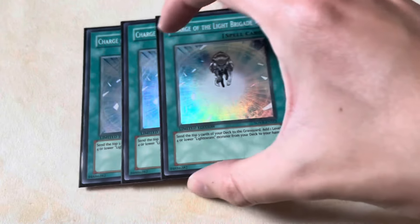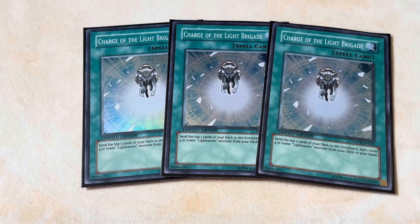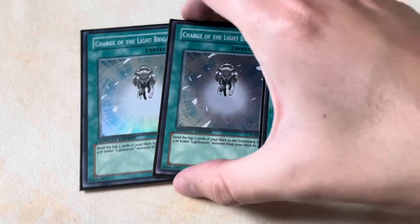Compared to the monster lineup, the Spell and Trap lineup is incredibly small, but that's perfectly fine because every card in here is really high impact. We're playing three Charge of the Light Brigade — a really good card that's really simple to use. You just mill three for cost, then search for any Light Sworn monster. Really cool, really good, really simple. We don't play Solar Recharges just because it's a little bit harder to use: one, you need a Light Sworn monster in your hand to activate it, and two, it's probably one of the worst feelings having your recharge get Ash'd — three cards is just not enough to win the game in a lot of situations with Light Sworn, and it actually requires setup. Three Charges of the Light Brigade is more than enough to get the job done.